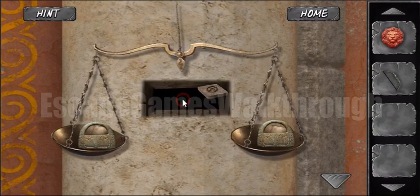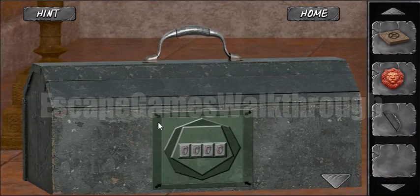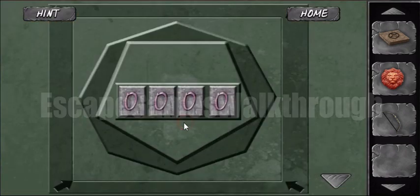Both locks we have to place on the scales to open this dome on the wall. Here we have a chest with a lock, and this screen also contains a hint. The arrow points to the angles — we have to count the number of angles of each shape. The first shape is a square, then eight angles, then a pentagon with five angles, and a rectangle with four angles. So the code is four eight five four.